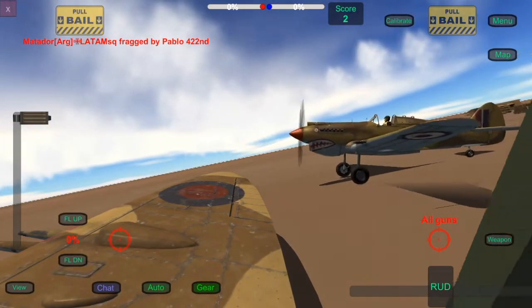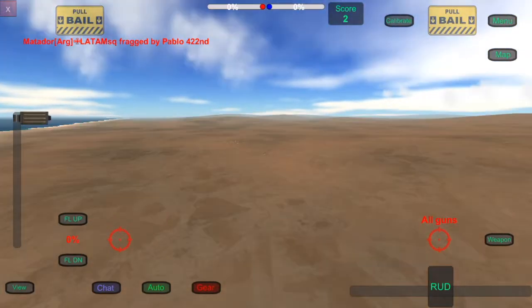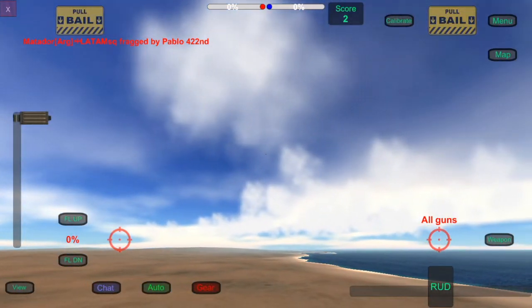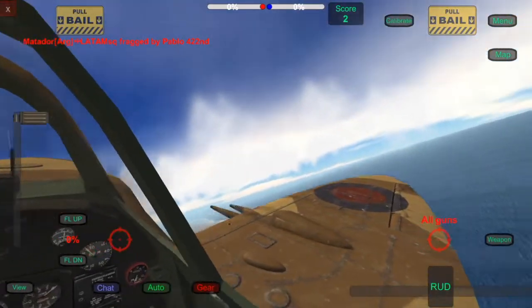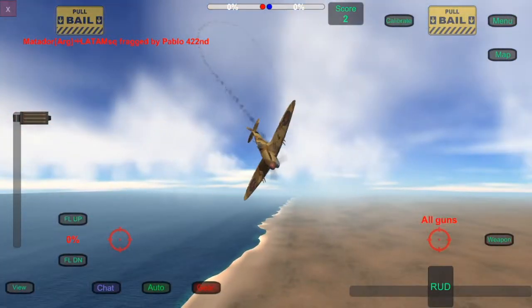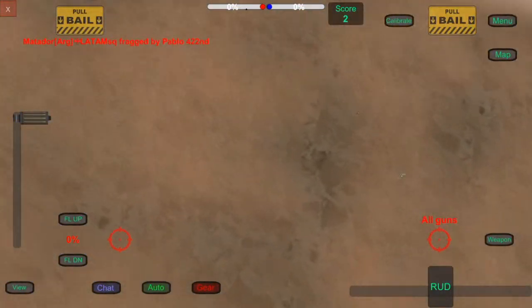A new Spitfire takes off together with its wingman in the P-40. Suddenly, a 109 sneaks up on the Spitfire. The Spitfire is hit, but remains in the fight. The 109 has the energy advantage, and the Spitfire has to evade all the BnZ attacks the 109 is performing.